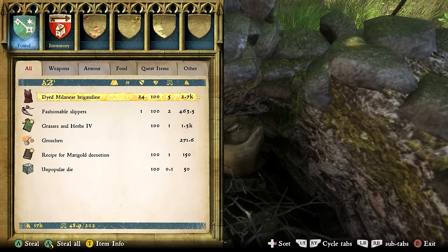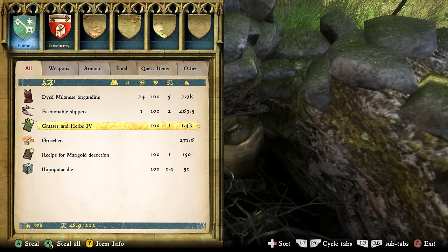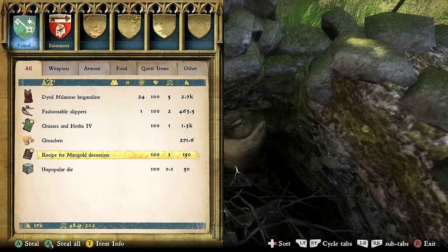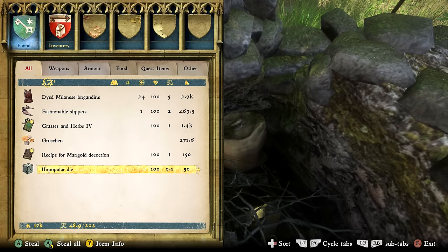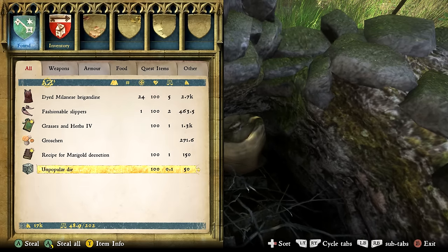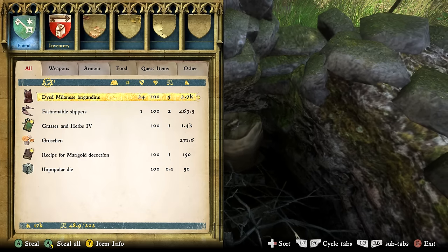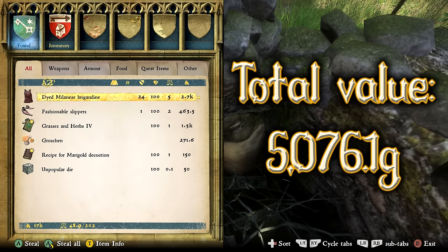Inside we'll have a Dyed Milanese Brigadine — super high armor, super high value, one of the best in the game. We've got Fashionable Slippers — just sell those for 463 gold. We've got Grasses and Herbs Volume 4, a herbalism skill book with a value of 1,300 — you can sell it straight away if you followed my best starter guide, as you'll already have herbalism of 20. We've got 271 gold, the Recipe for the Marigold Decoction worth 150 — great because marigold decoctions are brilliant potions that will heal you in many situations. Finally the Unpopular Die — apparently everyone who rolls it loses, so you might want to sell it. Altogether, this final chest has a value of 5,076.1 gold.